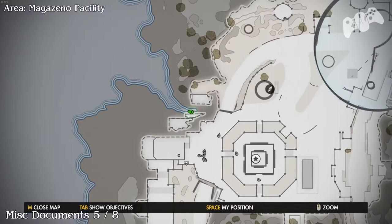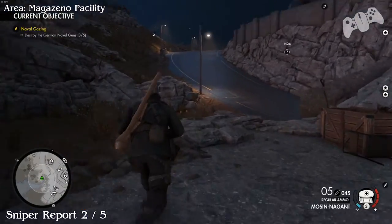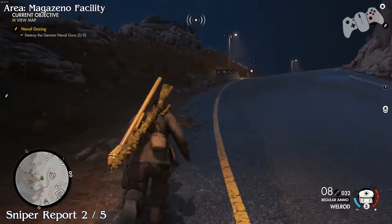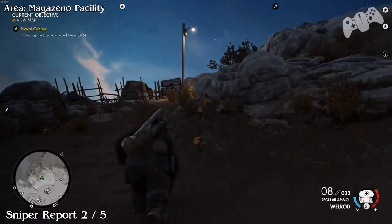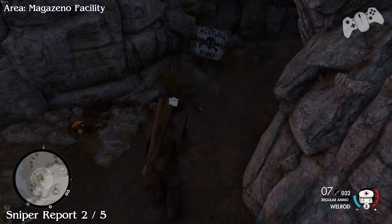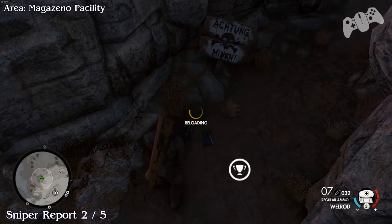Once you have climbed up to the very top and get back out, carry on to deal with the sniper. On the way you will find a hidden path section to the left. Once you go to the very top before the mines or the trap section, there is a sniper report just before you can carry on.